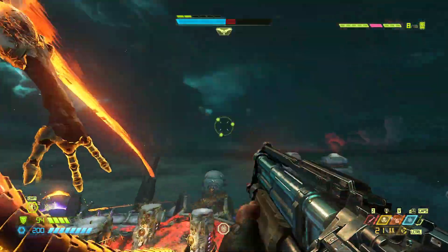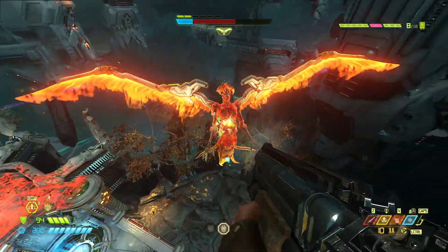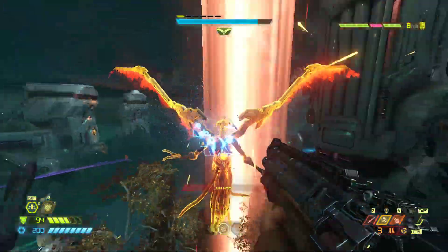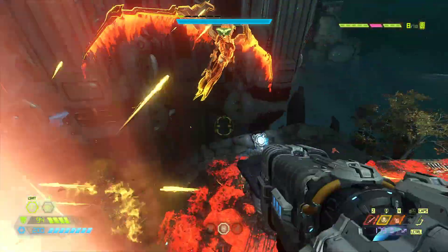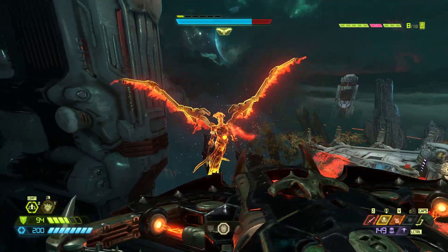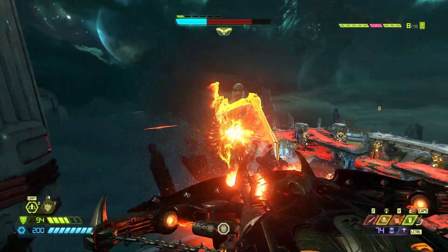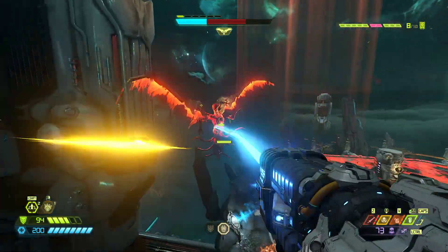And then you take your full auto and you fly right up to her and you do this. Just like that. And then you take your full auto again. You do the base combat shotgun fire and she's good as dead here. Oh wait — look how nice the destroyer blade is. Too good. Get out of here.